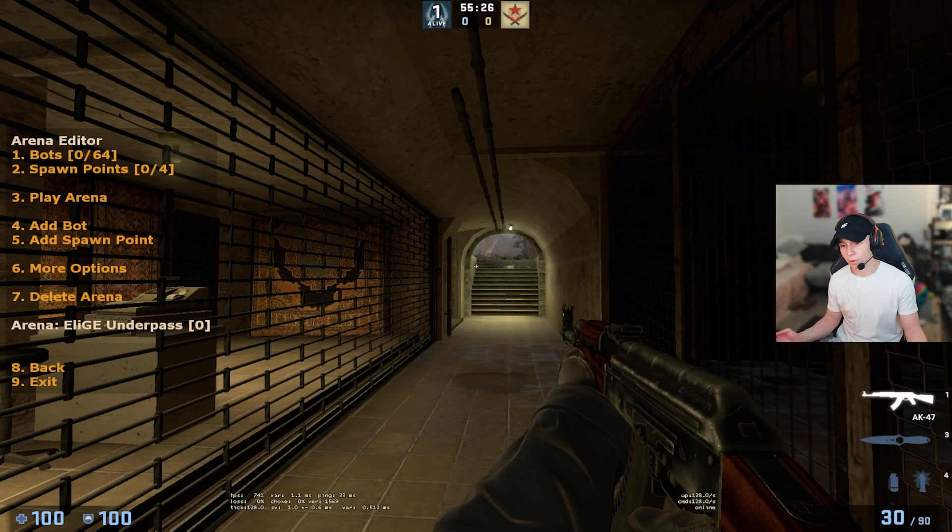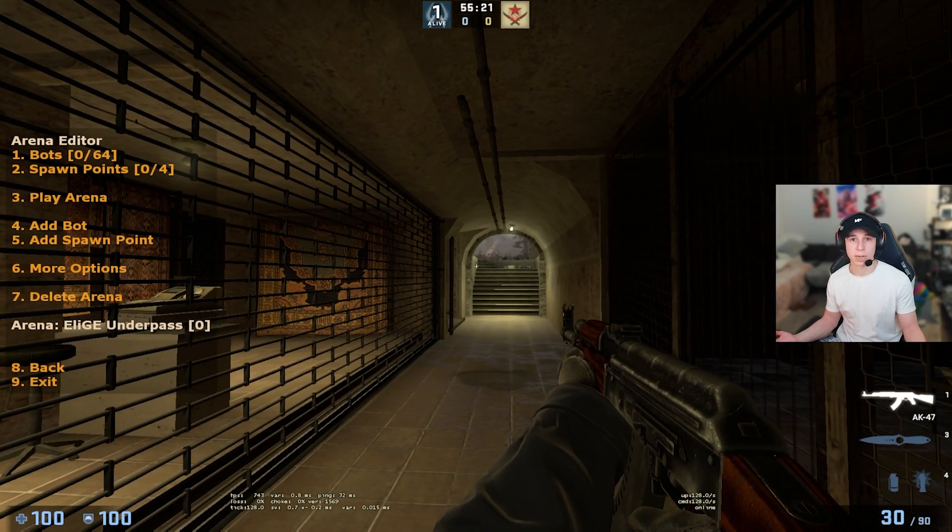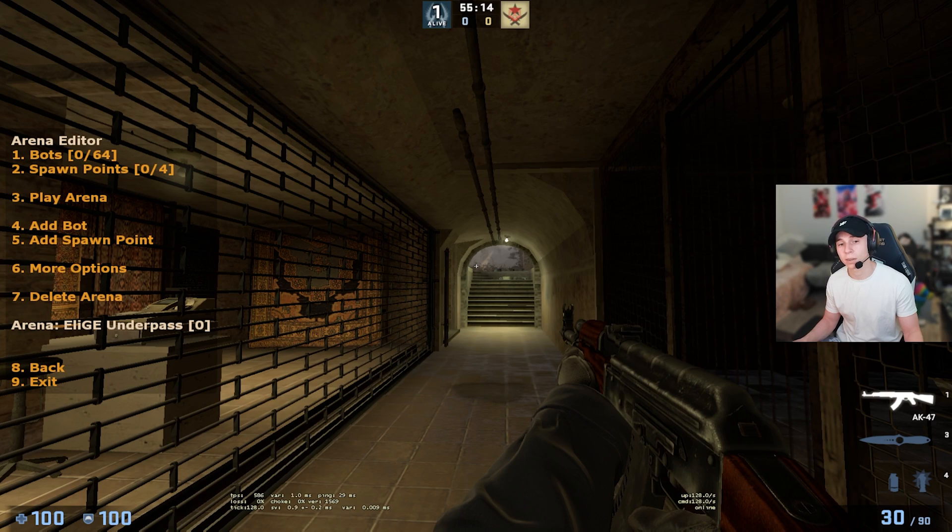When I'm thinking of what arena I want to do, I'm thinking about where I normally go on this map when I'm playing. Right now I'm defaulting towards underpass all the time on my team, so I'm going to want to do something similar to what I've used before in Angle Trainer. You have to start off with adding bots and spawn points.